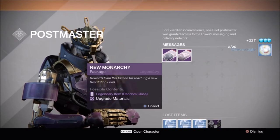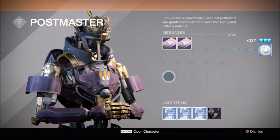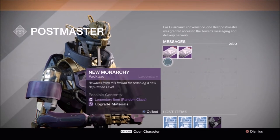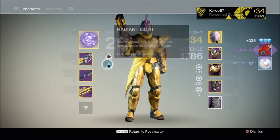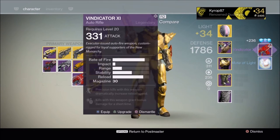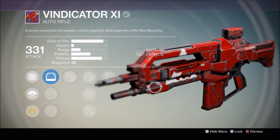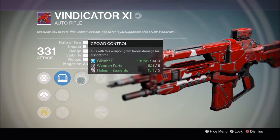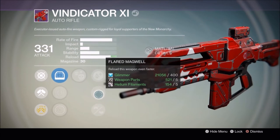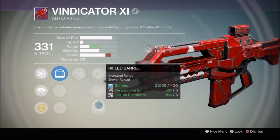Come on, New Monarchy — ship or shader? Vindicator 11. This is one of those low impact, high rate of fire auto rifles, which are not in a good place right now in the game — they're probably the worst. But with the new changes coming in September, maybe this could be useful, so I'll keep it around.